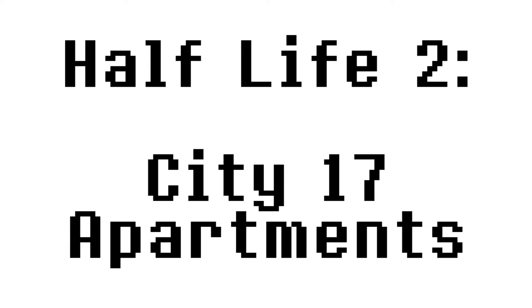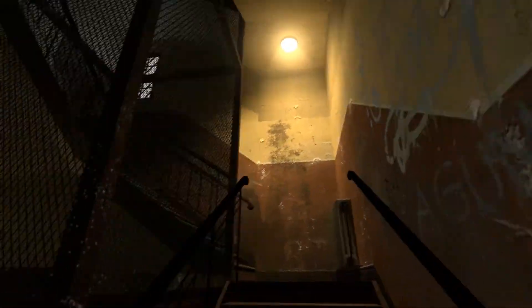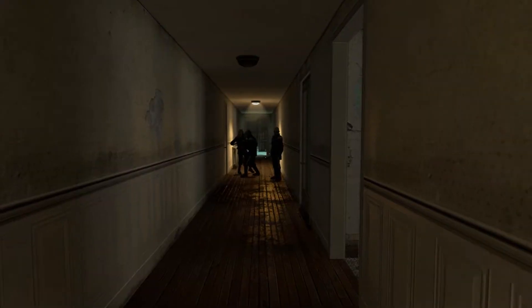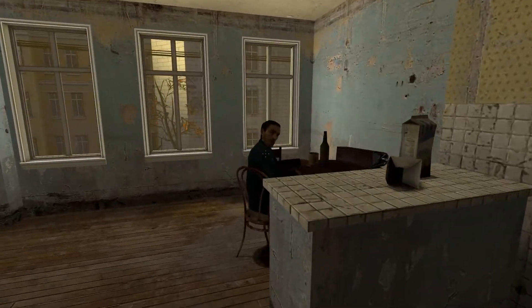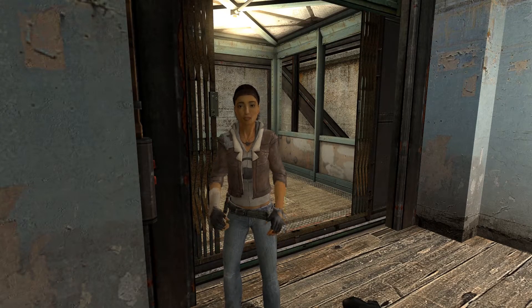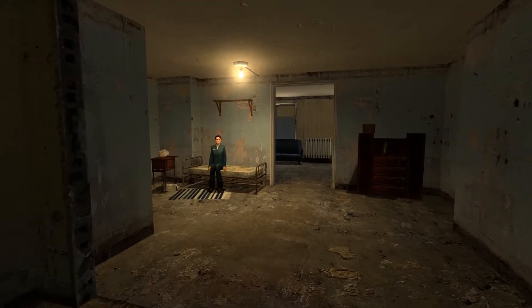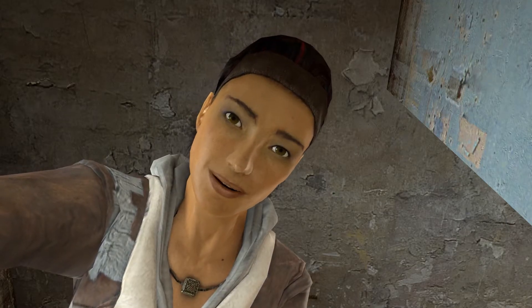Half-Life 2: City 17 Apartments. This one is pretty small, but the brief time you spend here says a lot about what you're fighting for in Half-Life 2. The City 17 Apartments are tight, crummy little rundown rooms that are littered with trash and downtrodden civilians. Constant raids by the Civil Protection have been getting to the apartments' inhabitants. Just look at the body posture of these people and how they react to you and the Civil Protection. Talking to the civilians reveals a really depressing lifestyle, constantly on the lookout for harassment or raids. It shows the difficult lifestyle that humans now have to submit to, giving you a taste of a larger cause that you can fight for later.